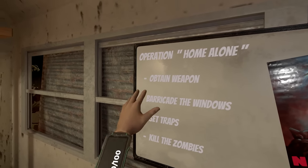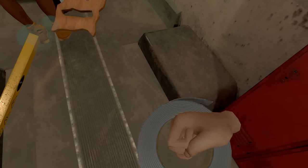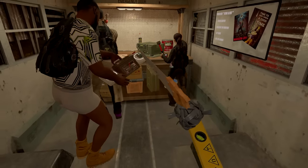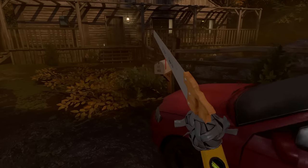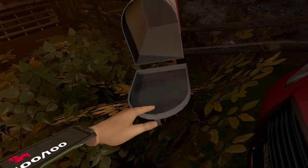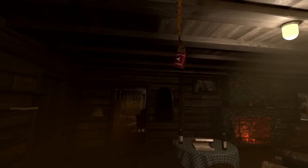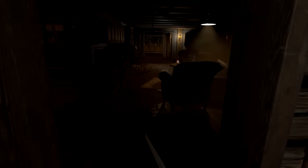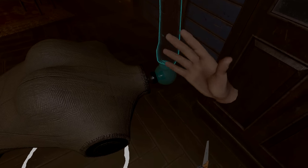Operation Home Alone: obtain a weapon, barricade the windows, set traps, kill zombies. All right, well I have a nice spear now, so I'm ready to go. I'm gonna get off the bus here. Excuse me, excuse me. Oh, this is a nice house. The sky is not looking as good though. Nothing in the mailbox. Hello. Oh, this house is creepy. So many flies — is this a Phasmophobia house? It kind of reminds me of it actually. Do we have flashlights? It's very dark in here. Oh, but it's got a nice fireplace.